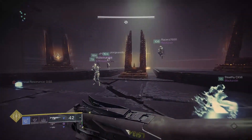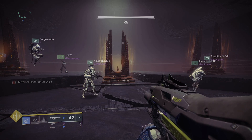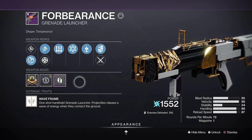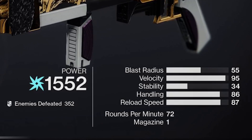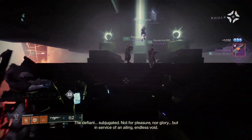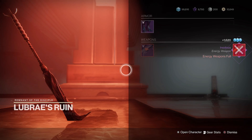It's clearly designed for the raid itself to deal with the waves of adds that spawn in all of the encounters and I can see it coming in clutch, especially in the third encounter with the relics. It also has some excellent high stats for a grenade launcher making it feel super snappy to use, reload, and even switch between other weapons. I believe it drops only from the Caretaker boss encounter and also has a chance to drop from the secret chests. You can also use Spoils of Conquest in the raid cache after the final boss too.